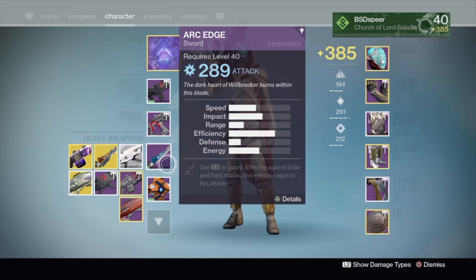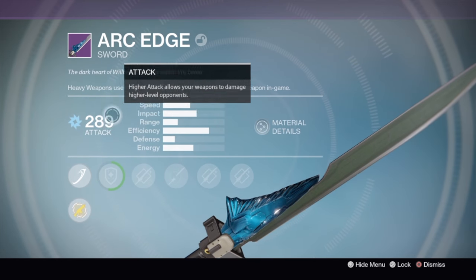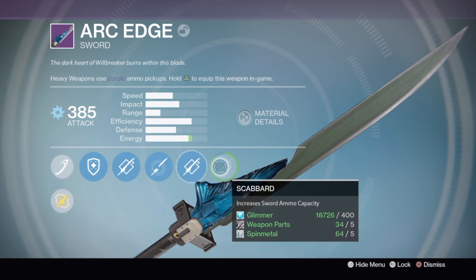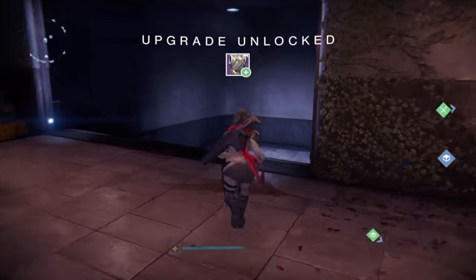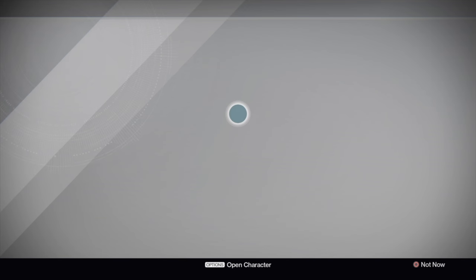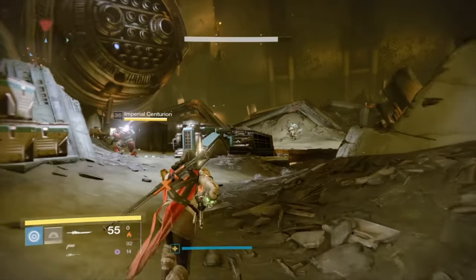Once you have your legendary sword, the first step is simple: infuse the blade. You need to make sure your sword is at least 280 light level to move on and get the quest. You also need to make sure all of the XP nodes are maxed out and completely filled — use motes of light or whatever you need. As soon as you max them all out, go talk to Lord Shaxx and he'll have the sword quest for you.